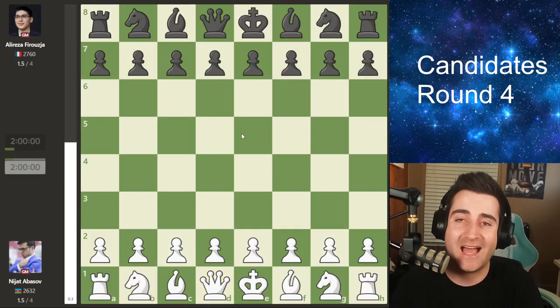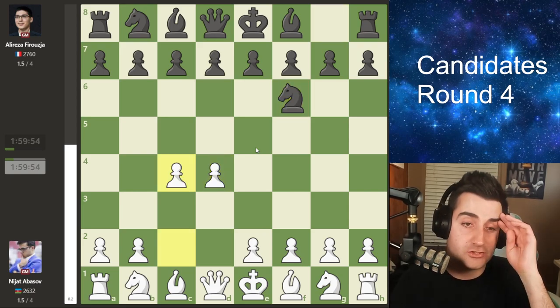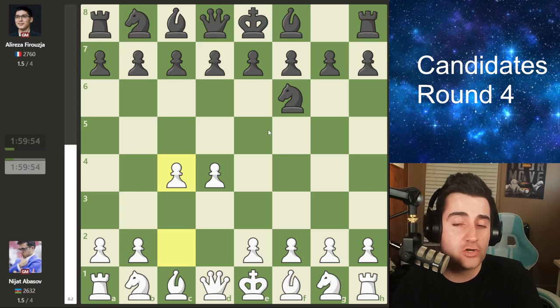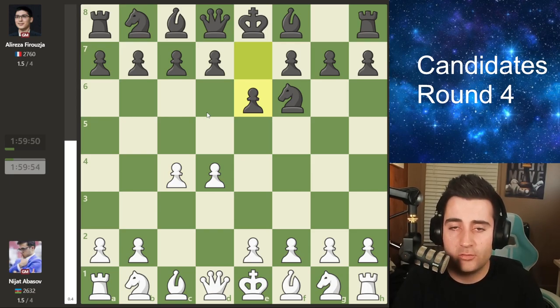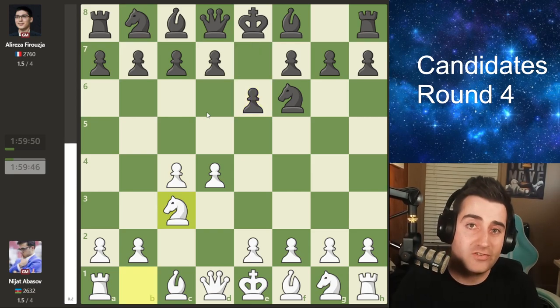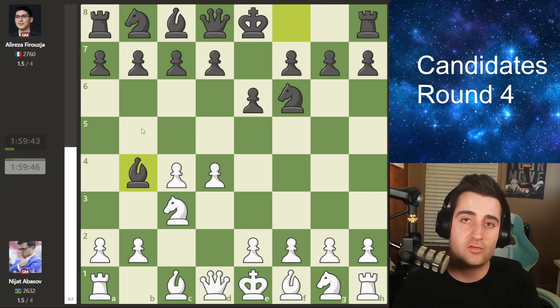The next game was between Nijat Abasov and Alireza Firouzja. Going into this game I was sure that Firouzja would try to take his chances with black — he's playing against the lowest seed in the field and outrates him by 130 points. We see Abasov sticking to his guns with 1.d4. Knight f6 by Firouzja and c4. I was curious to see how Firouzja would approach the opening — would he go for the King's Indian? Firouzja plays e6.